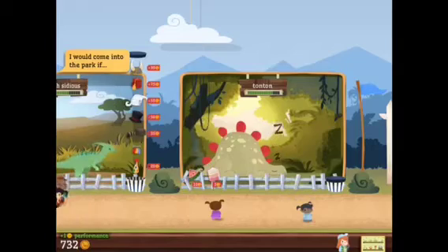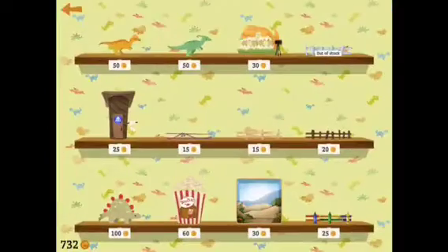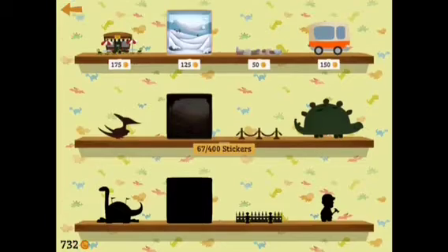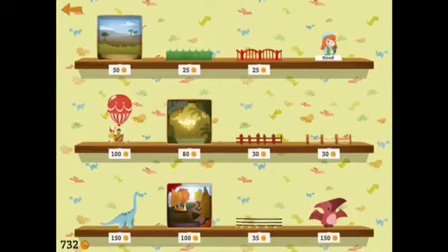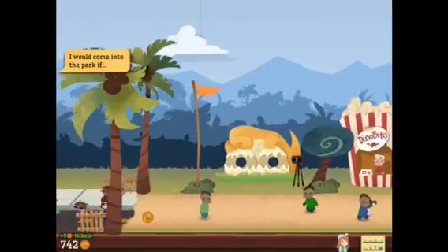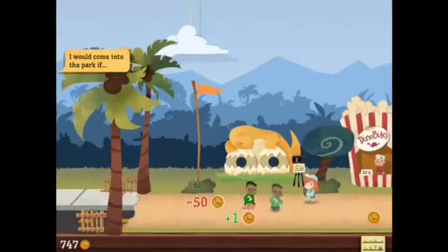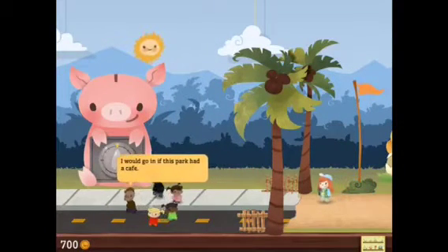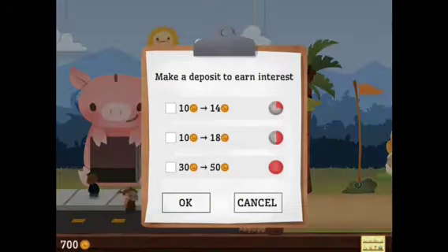Once he finishes, you get all the stuffed animals and some coins from him. You want to collect the stuffed animals because every time you unlock stuffed animals, you get a new shelf unlocked. The new shelf contains attractions — like right here I have a restaurant for $175 and hot air balloons for $100. The more attractions you have, the better, because once you have your tour guide, she gets a large group of kids.